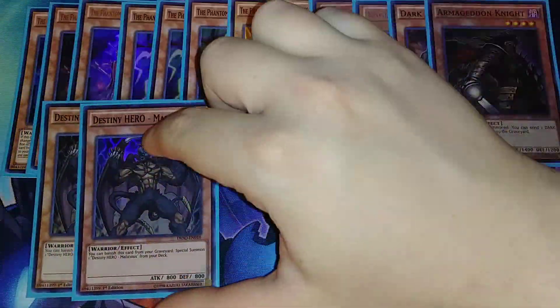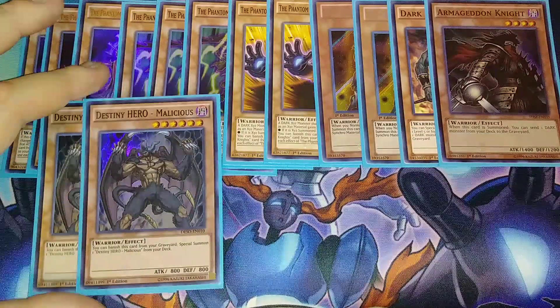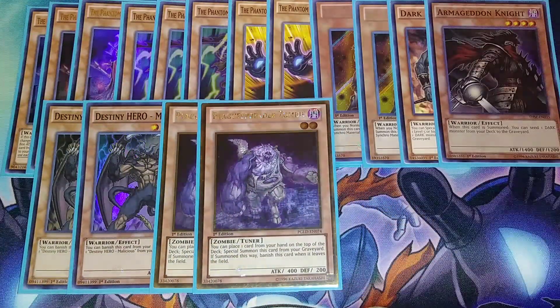It's very rare that you draw two Malicious at the same time, so that's why they're at two. We play two copies of Plague Spreader Zombie because it helps us synchro — you can use it with Destiny Hero Malicious to go into a level 8 synchro monster like Beals, which gives us more utility with Fogblade in the back row.